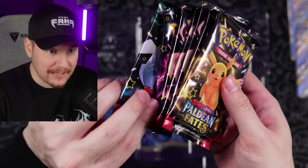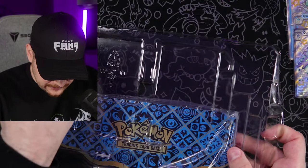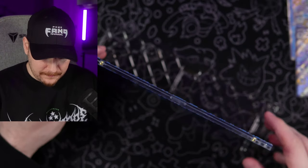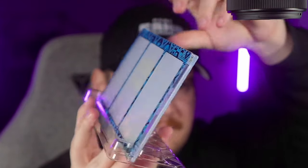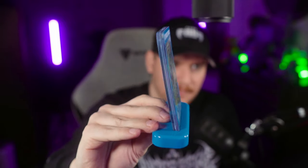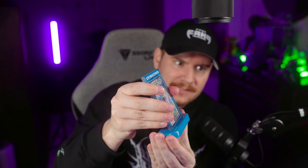Here's all eight of our Paldean Fates packs, and behind there is going to be our display. There's another layer, and here we have our three-card magnetic display. The stand for this? I don't know how I feel about that — it doesn't make any sense. Here's an example of what they did for the Gyarados and Charizard boxes as well — a little plastic base. It's pretty secure, goes in there nice and snug, and the base doesn't fall off on its own.